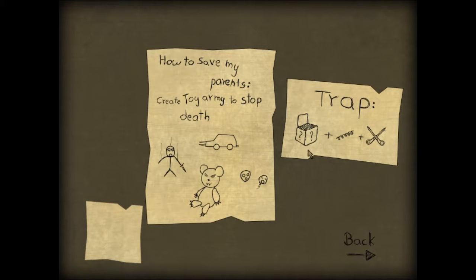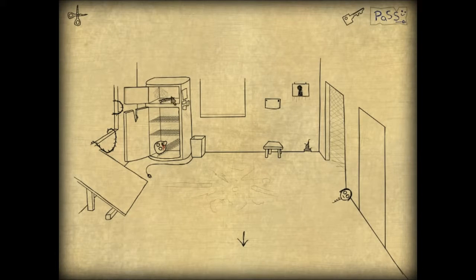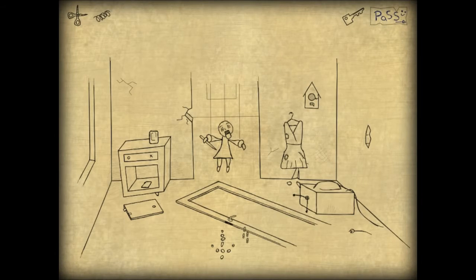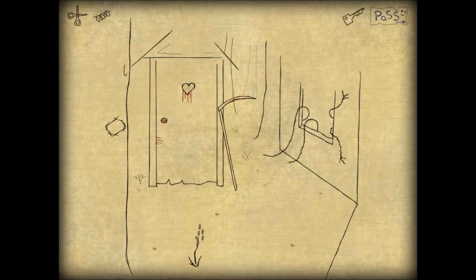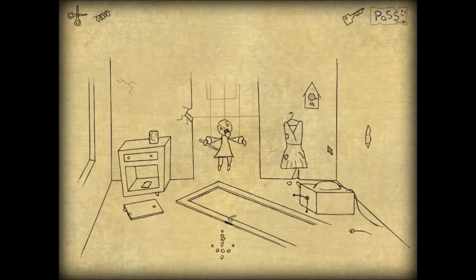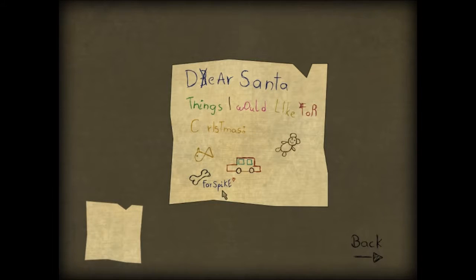He devised a trap using this box, a spring, and the pair of scissors. So now we have to find those items. Here's the spring. Where's the box? Oh wait, we have a key - that just goes here. 'Dear Santa, things I would like for Christmas: a fish, a bone for Spike, a car, and a teddy bear.'